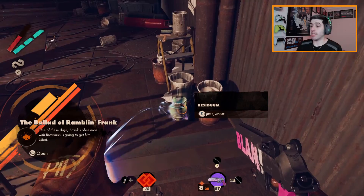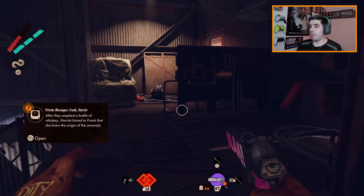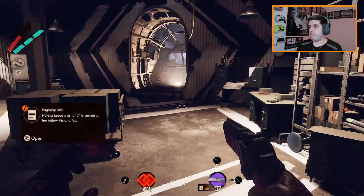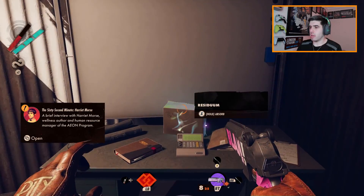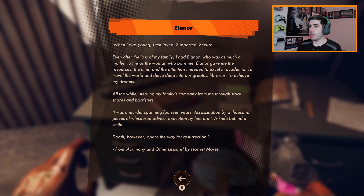Right, now we need to make it out of here alive. This purple weapon — I'm expecting it to be wild, I'm expecting it to be insane. I need some health though. Dear diary — gratitude is the lifeblood of well-being, well-being is the nectar of self-actualisation, self-actualisation is a type of success. Is that what she did when she killed that guy? When I was young I felt loved, supported, secure. Even after the loss of my family I had Elinor, who was as much a mother to me as the woman who bore me. Elinor gave me the resources, the time, and the attention needed to excel in academia, to travel the world, to achieve my dreams.